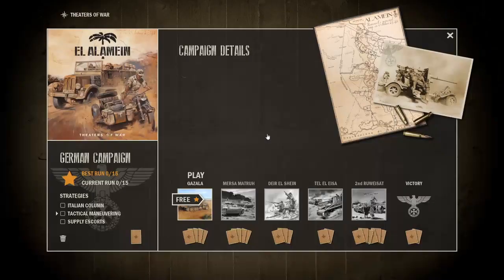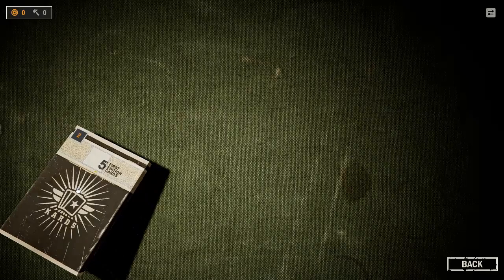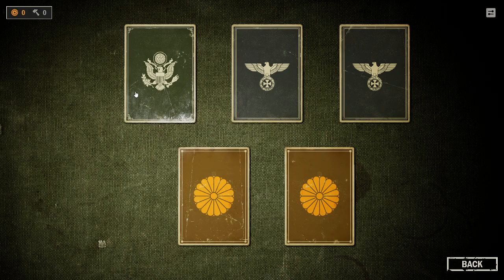We got a defeat here at Gazala. But in between games, I'm going to try to build a better deck. Let's go ahead and crack a few packs here and see what we get — five cards a pack. Each nation is like a different color in Magic the Gathering: there's Japan, U.S., Germany, U.K., and the Soviet Union, plus others like France.